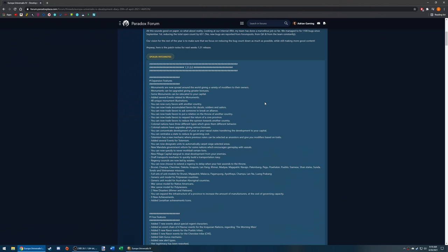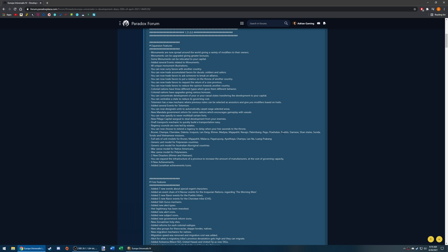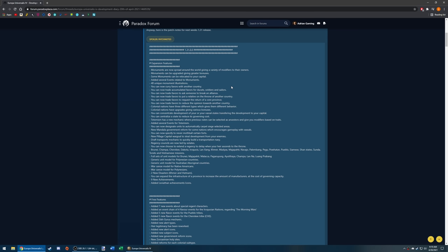I've got the 1.31 patch notes here on my screen — I'll leave a link in the description. We're going to go through some of the stuff changed with the paid expansion and the free features, then jump into a campaign. The paid expansion features cover a few different topics including diplomatic actions.